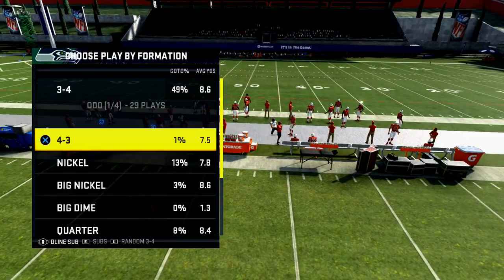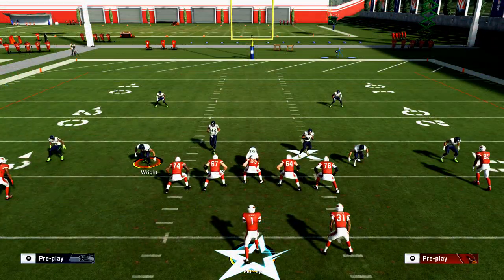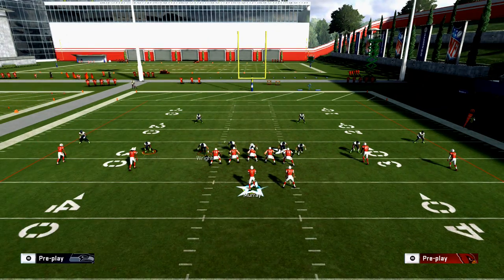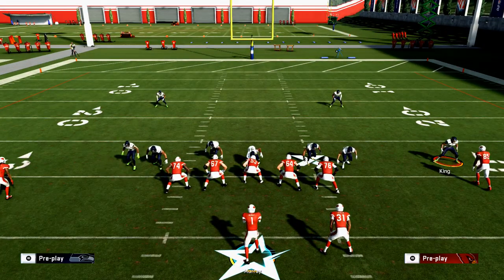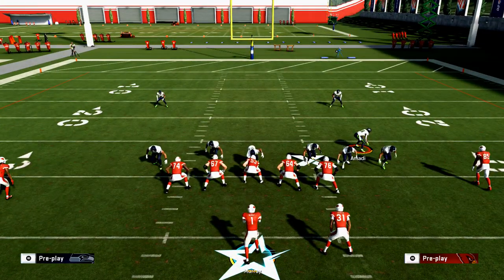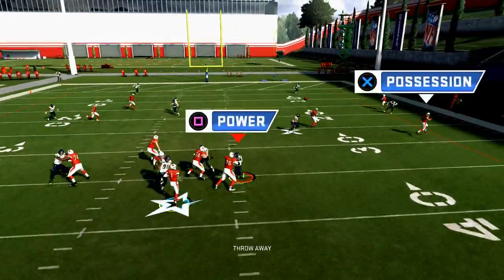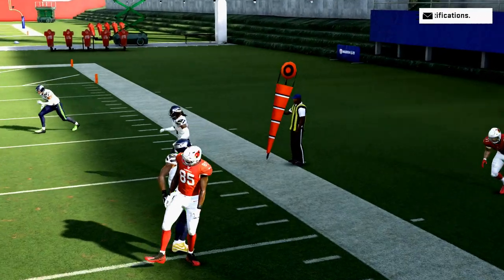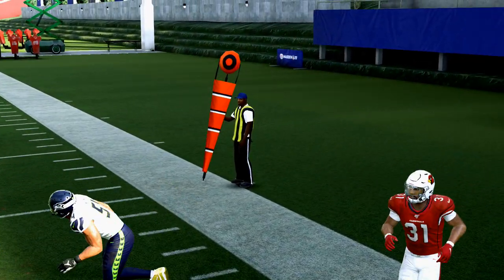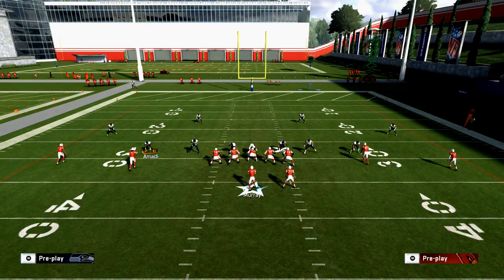The second tip is to lab pressure. Run the Dime 1-4-6 — specifically Dime 1-4-6 pressure Cover 2 Sink. For blitzes this year you want to QB contain your quarterback. Basically, for any blitz you're going to run, the blitzer coming in off the edge — you want to quarterback contain. That is one of the key steps.